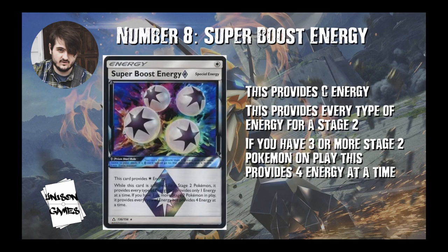In at number 8, Super Boost Energy. This provides colorless energy, or if it's attached to a stage two, it's like a rainbow energy — it provides one of any type of energy. And if you have three or more stage twos in play, this provides four energies at a time, which is insane. It's only good for stage two decks, and stage two decks are not that popular, so it comes in at number 8. Otherwise I'd put this thing higher, because it's amazing. Even just providing rainbow energy for a stage two with no downside — no damage counter, no discarding a card like Aurora energy — is really, really good.